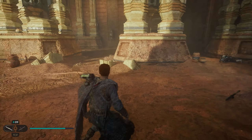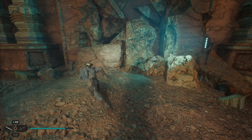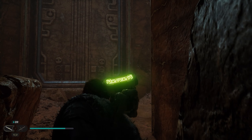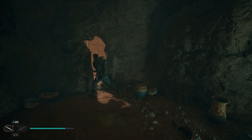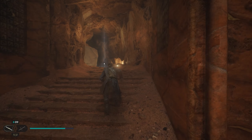Once you pick this one up, we're going to turn around and head back toward the meditation site. That's going to be all the collectibles on this side of the temple. We'll come right back over here through the crack in the wall, sneak through, work our way left, come around this corner, go through another crack, and we'll be back at the meditation site.